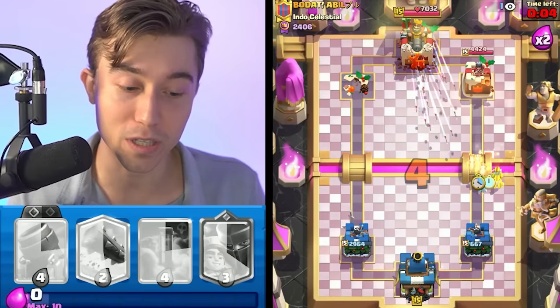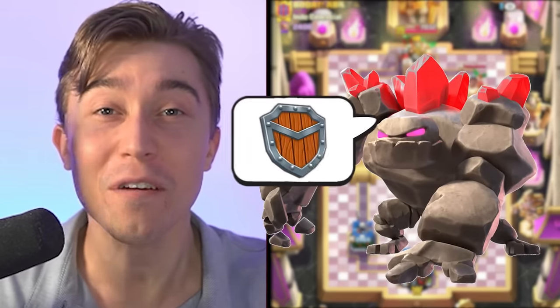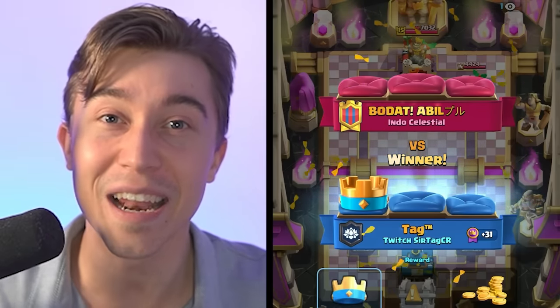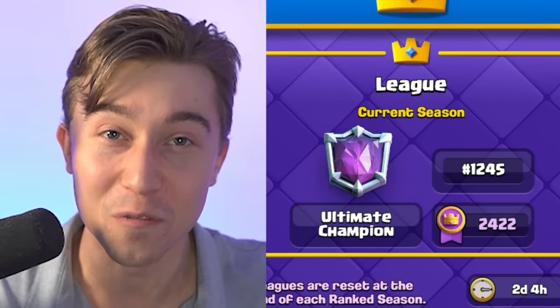First win of the day — we take those. Even though the guy ended up having arrows for our Minions, we were still able to collect the win. Applying opposite lane pressure against Golem players that don't have defense in their vocabulary generally guarantees wins, as long as you can defend with slightly less elixir — which this deck excels at as long as you know your placements. After piercing the tower of that Golem arrows player, we've pushed up to 1,245 in the world.